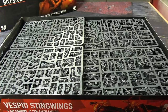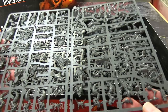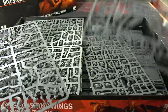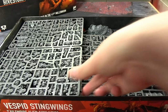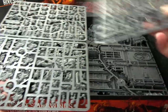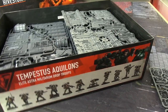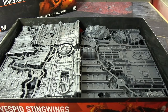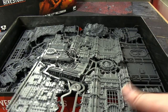We have our Vespid Stingwings on the right here, which is about two sprues worth — wings and optional masks and such, so that's one kill team. Then these three sprues are the imperial guard kill team; I think they're called the Tempestus Aquilons, though I'm not 100% sure how to pronounce that. And then we have all the scenery as well, so it comes with enough to play a full game.